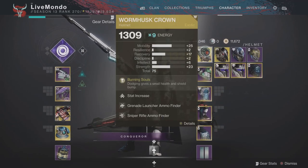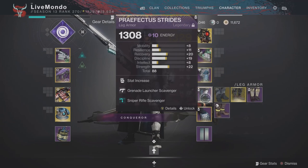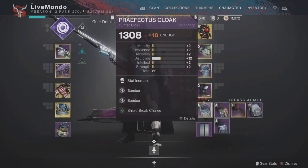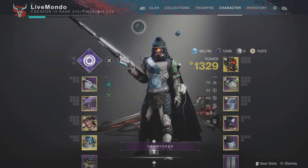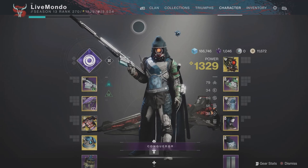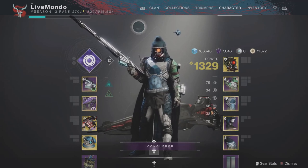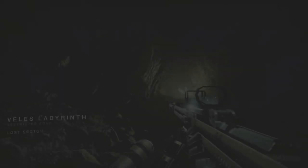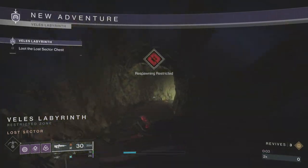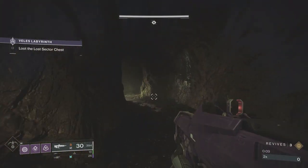I'm doing this on the Hunter, running Nightstalker. As you can see, I've got the relevant mods on: Anti-Barrier Sniper and Unstoppable Pulse — you could go with Hand Cannon or any combination you want, but I'd go with some sort of sniper with Vorpal. I'm going with Nightstalker because the tether is really handy here, and so is invis. It's a really quick and easy method. Power level plays into it, but even at 1320 you're probably still going to do this in five or six minutes no problem.